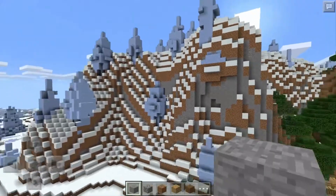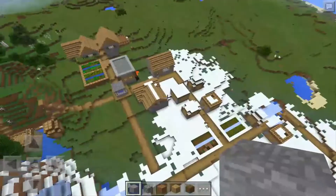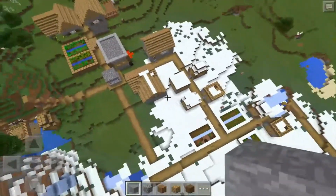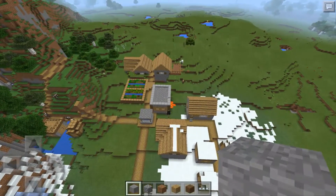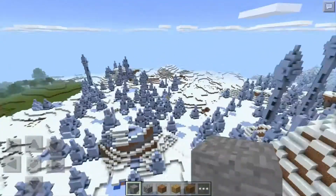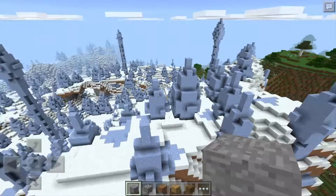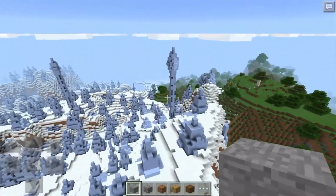Oh my god, what is this? We got ourselves an ice spikes biome guys! Right next to the village — it's even running into the village. So we got ourselves a frozen village, half frozen village. Even though there's some lava over there, that's not frozen, but guys look at this — this is freaking dope. We got an ice spikes biome and this is honestly amazing.